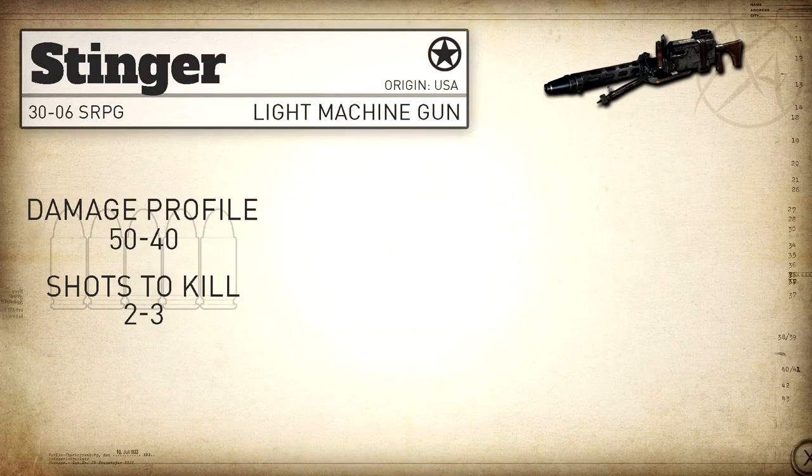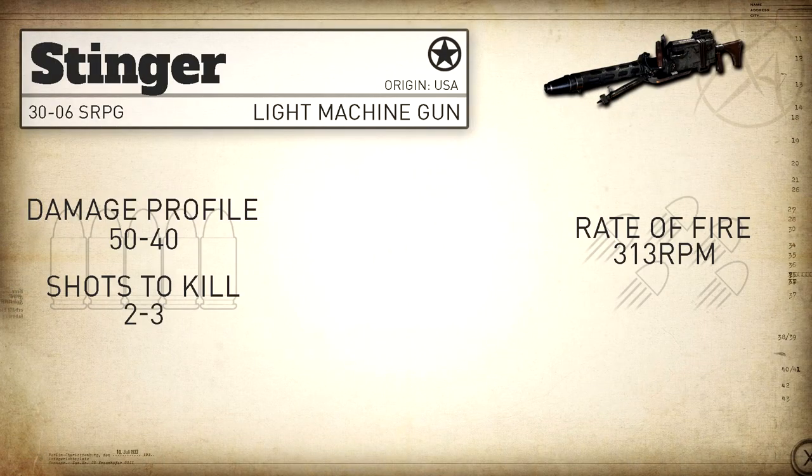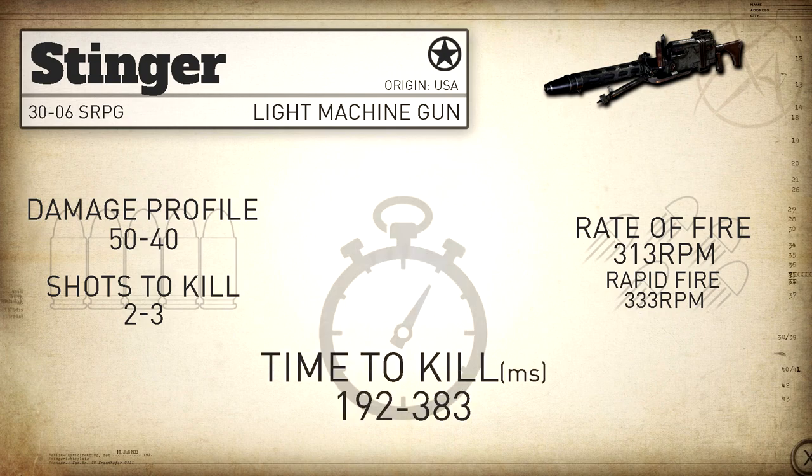Our rate of fire is a little bit faster than the Bren at 313 rounds per minute, and with rapid fire we can bump that up to 333 rounds per minute. This means our statistical minimum time to kill within its two shot kill range — which is all ranges — is extremely fast at 192 milliseconds.